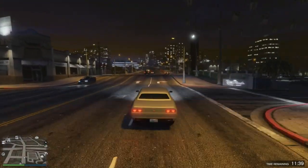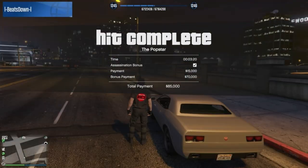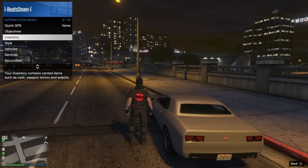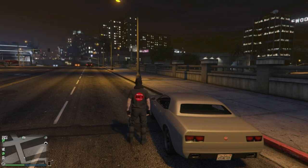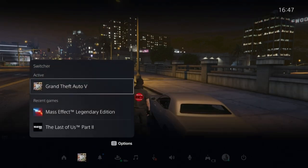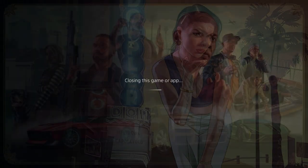Once you have completed it, wait until you can access your interactions menu, then switch outfits. This will give you the little save icon in the bottom of the screen, meaning your progress and more importantly your money has been saved. You then close the game and start it up again.